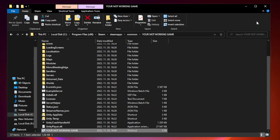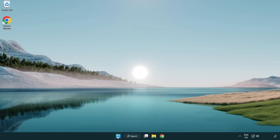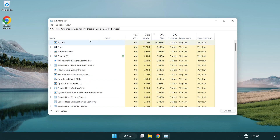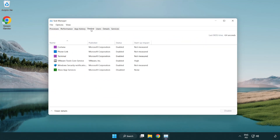Close the window and try to play the game. If that didn't work, right-click the Start Menu and open Task Manager. Click Startup.